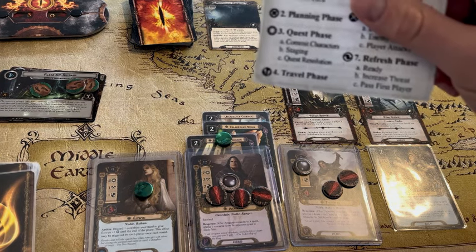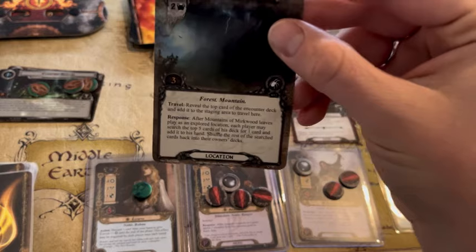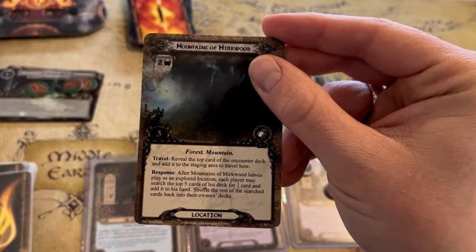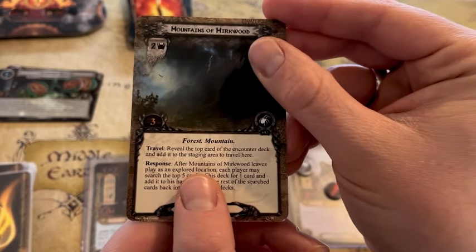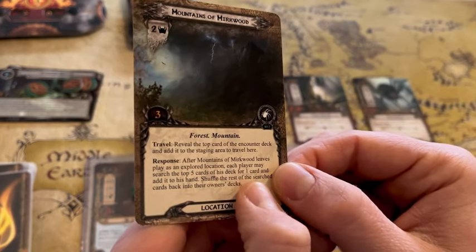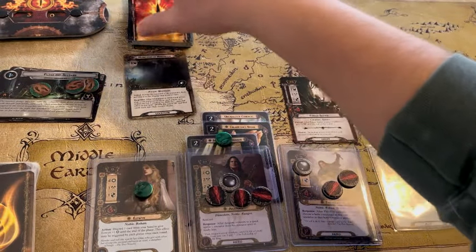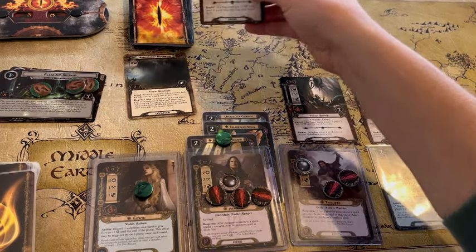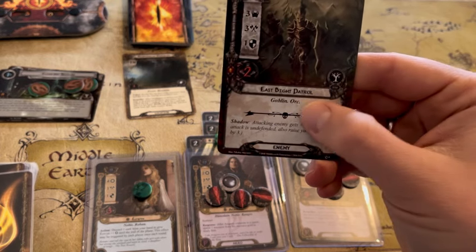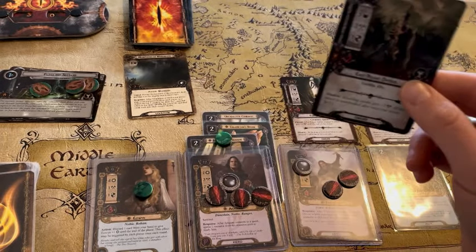Our next phase is the travel phase — we have Mountains of Mirkwood. When you travel here, reveal the top card of the encounter deck and add it to the staging area. After this is explored, we can search the top five cards of our deck for a card and add it to our hand — that's pretty good. Not so great that we have to reveal one of these right now. The East Bite Patrol comes out — no 'when revealed' effect, but it is going to attack us this turn as well, and things are not looking good. He has three attack.